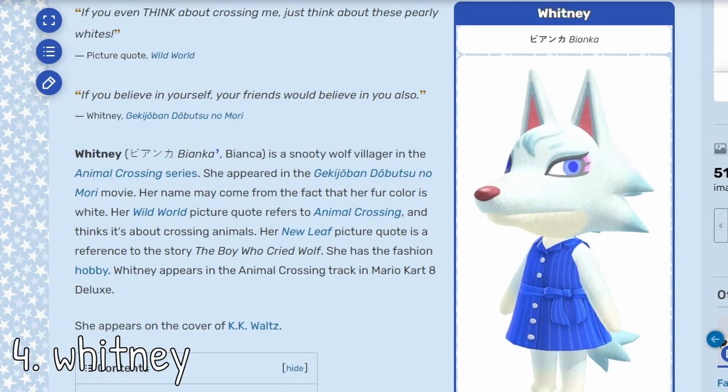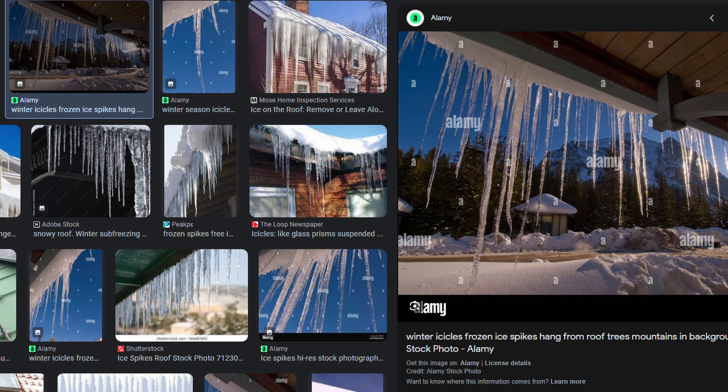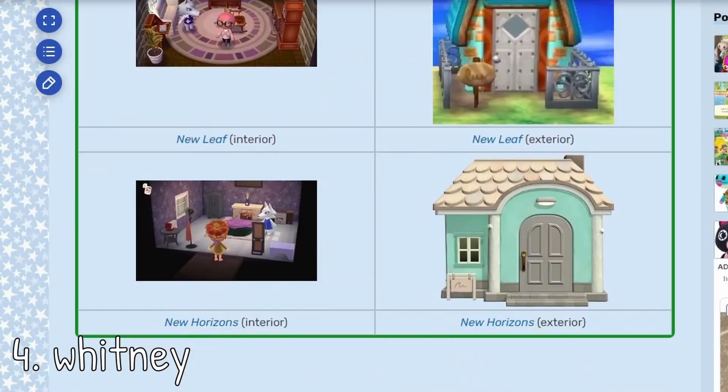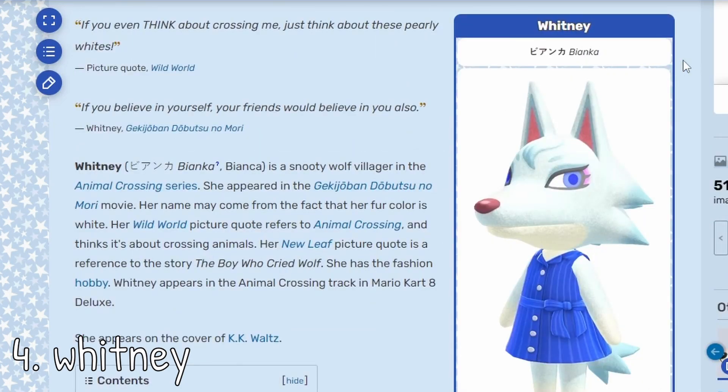At number four we have Whitney. Even though Fang is a perfect wintry villager, I think Whitney wins because she's also the perfect ice queen, snow queen — she's like a snow wolf. I think you just have to invite her to your island if you're making any sort of winter theme. Look at those icy eyes — she literally looks like an ice cone, or those icy spikes that drip down your roof. I also really like her interior, and the exterior of her house I think would look beautiful in a wintry, snowy scenery. And I think it's really funny that her name is actually Bianca in Japanese.